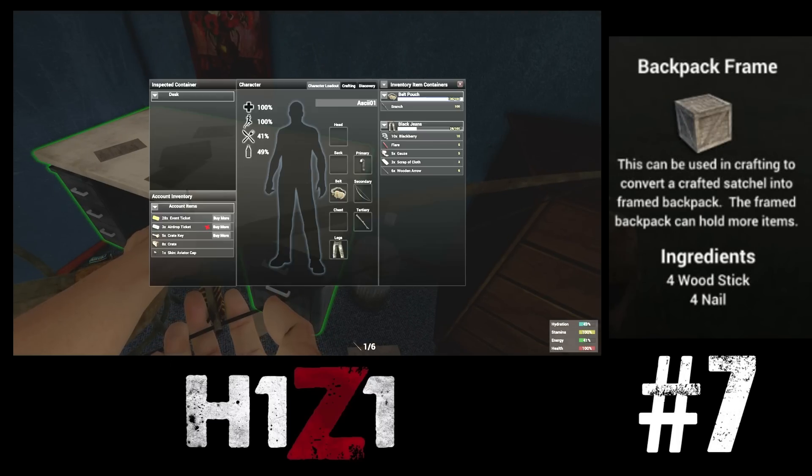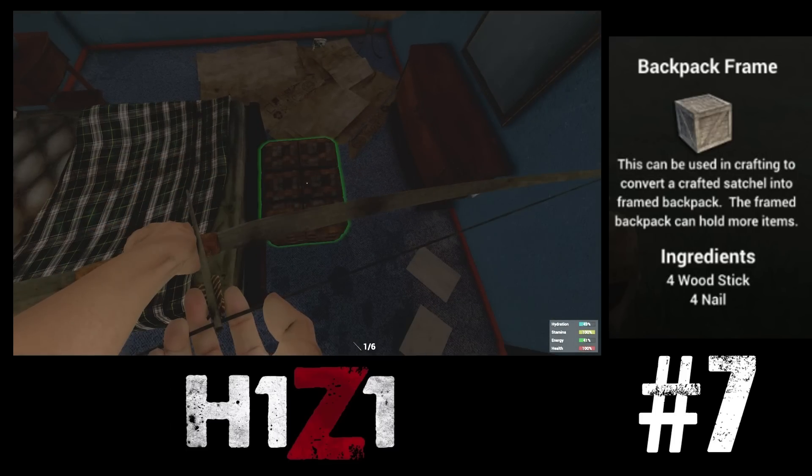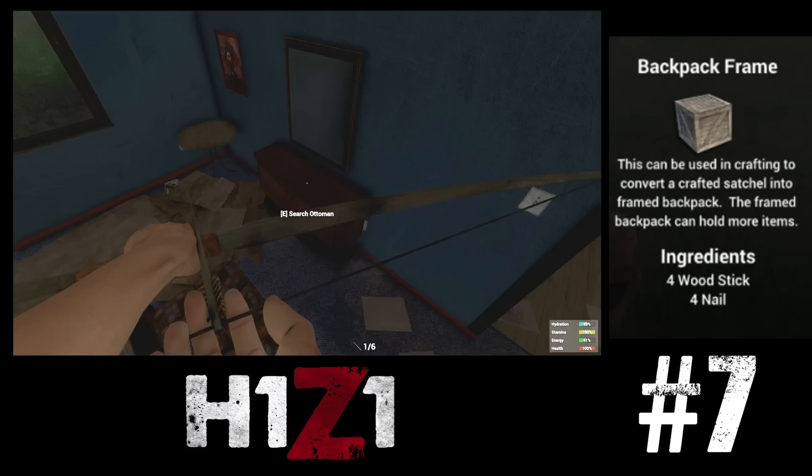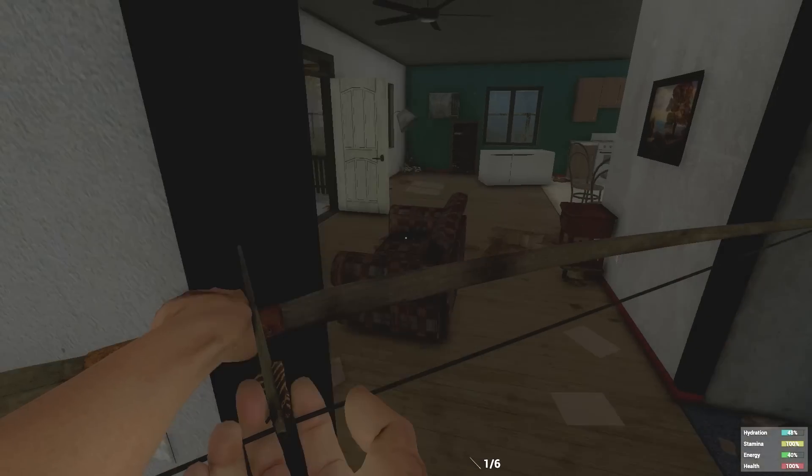Coming in alongside the satchel at number 7 is the backpack frame, which lets you turn your satchel into a fully fledged backpack. You're going to need 4 nails to make this, which come from scrap metal salvaged from wrecked vehicles, as well as a few sticks.